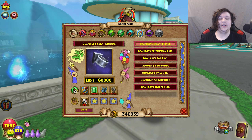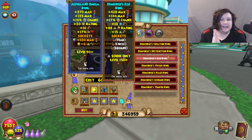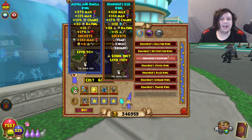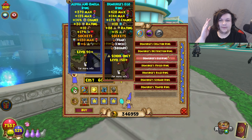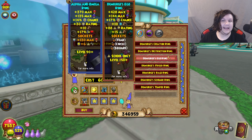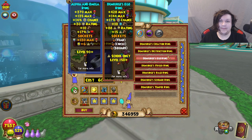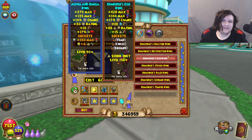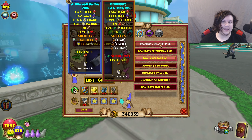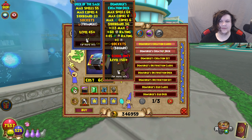Next we have the ring, and again this is huge. The ring now gives power pip — look at this: an Executive ring equivalent with power pip, which is crazy. It also has a tier and circle slot which is great for adding extra pierce. This is a massive upgrade over the Alpha and Omega ring. The Executive ring for Myth gives 15 damage, 88 crit, and some health, but no power pip. This power pip is a massive, massive upgrade. Some schools like Life get up to 19 power pip — really really good.